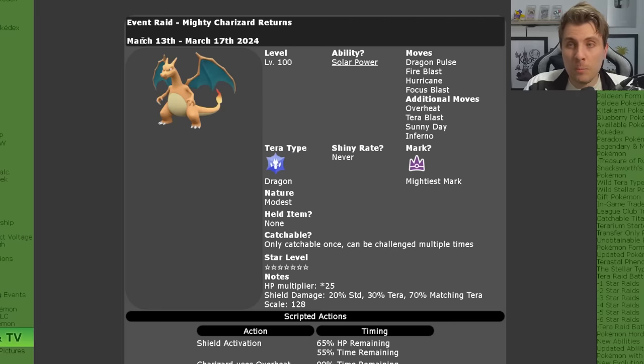The event itself is running from March the 13th, as of recording this video, until March the 17th. The Charizard is going to be level 100, it will have its hidden ability Solar Power, and moves.